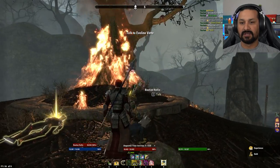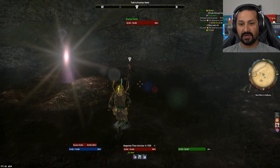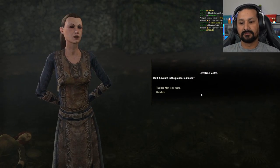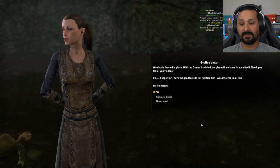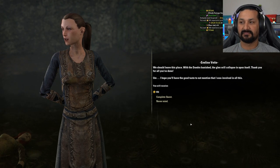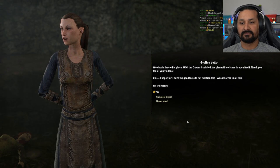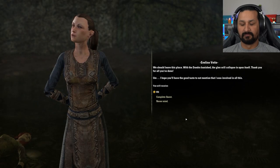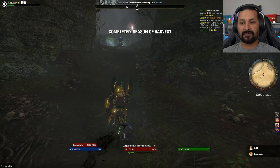The Bad Man is defeated. The player talks to Eveline, who confirms she felt a shift in the planes. The Dremora is banished and the Glenn will collapse in upon itself. Eveline thanks the player but asks they have the good taste not to mention she was involved. The player agrees but notes she should probably pay for her role too.